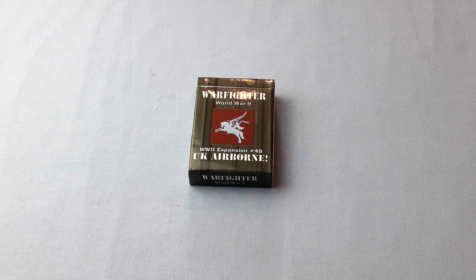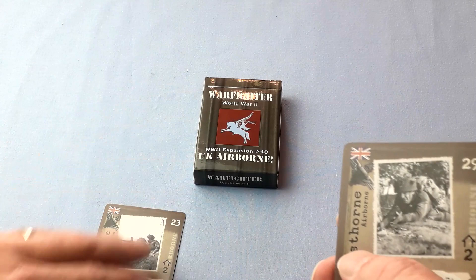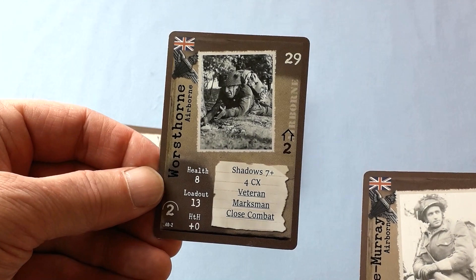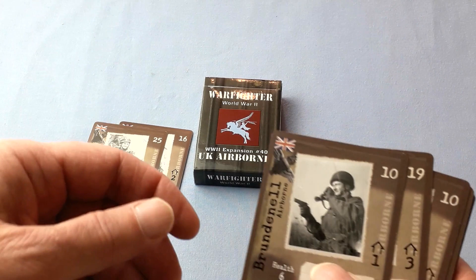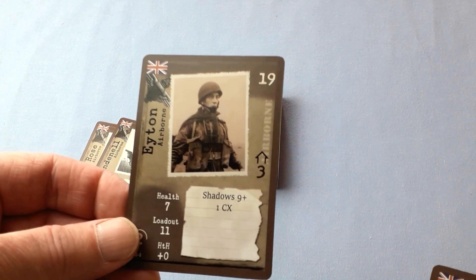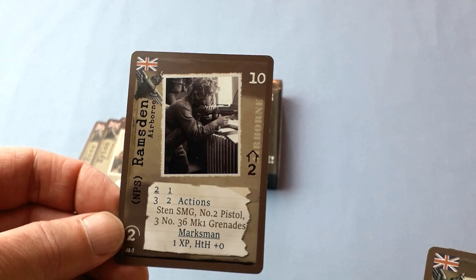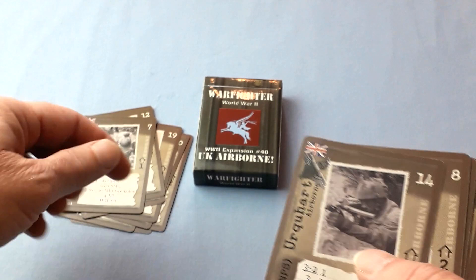So what did we get in the box? The first thing you'll see are the soldiers, and these of course are all airborne. There are a few player soldiers: Erskine Murray, Rose, Brundenell, Eton. And here are the non-player soldiers — Pearson and Urquhart.